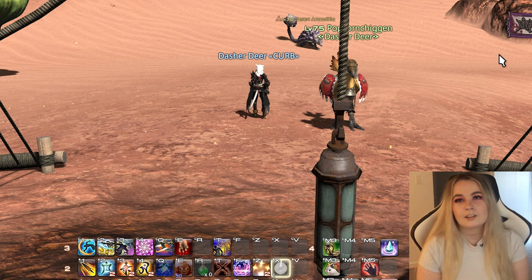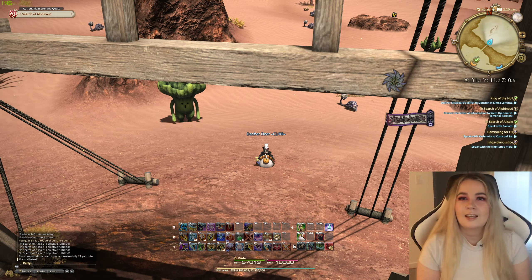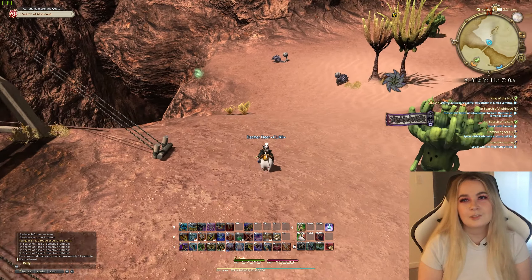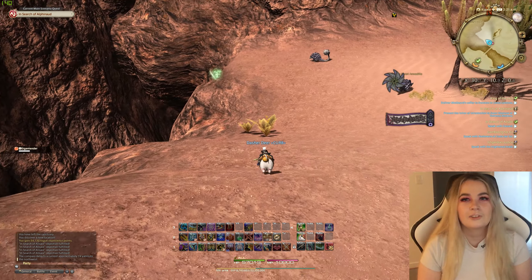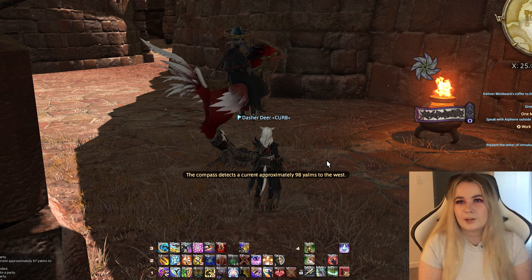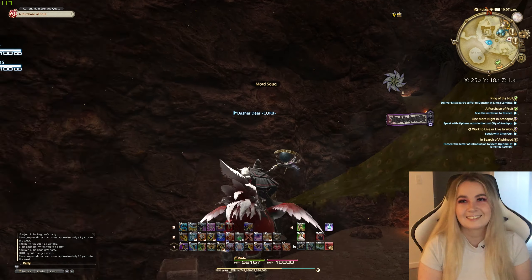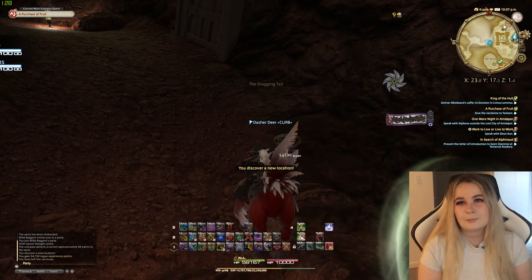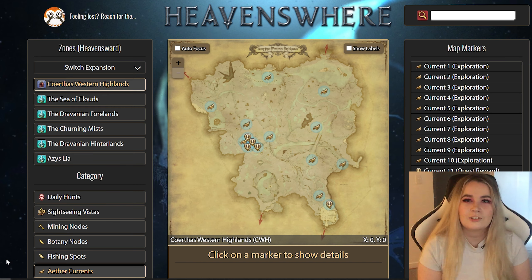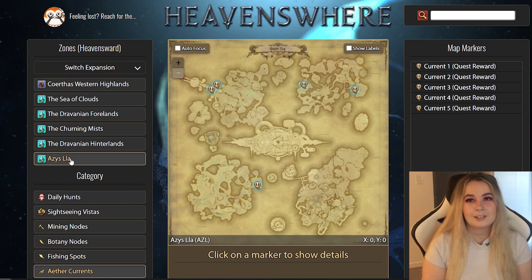Clicking on your Aether Compass will show you the closest one, so when you're out questing, just put it on your hotbar and tap it every now and again. This will show you if one is nearby. You can also just not do that and get a friend to fly you around to all of them at once — this can be a lot faster. Either way, you probably want to use a website called Heavensward, which shows you the location of all the Aether Currents in each zone, and this works for all the expansions.